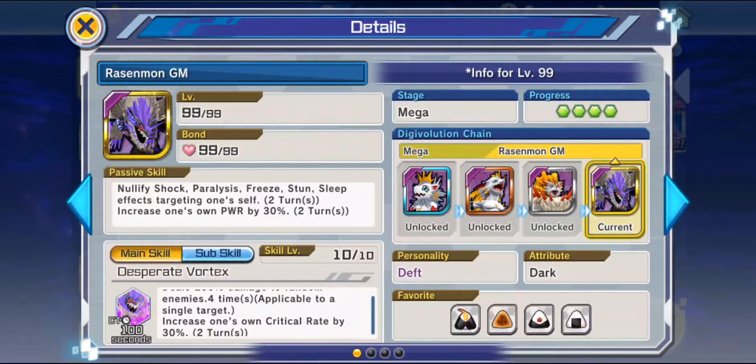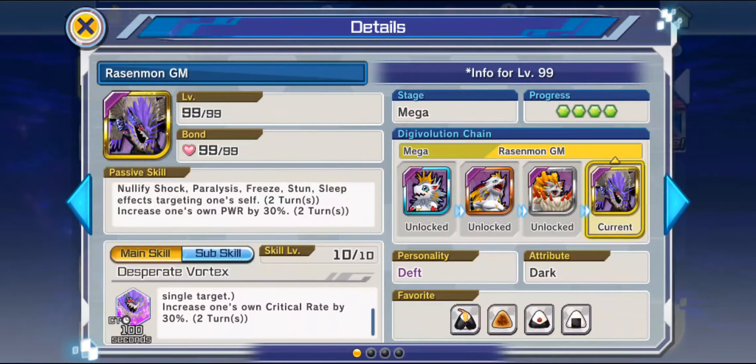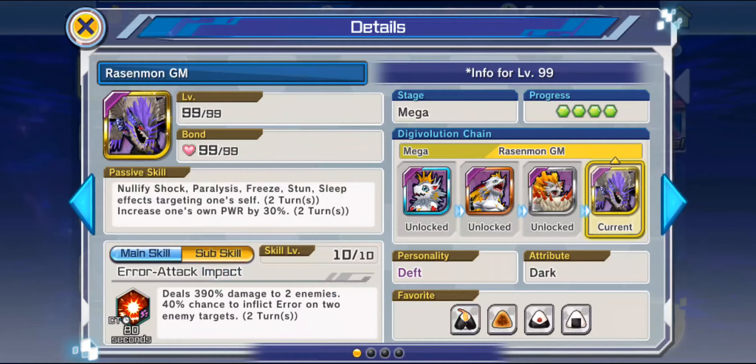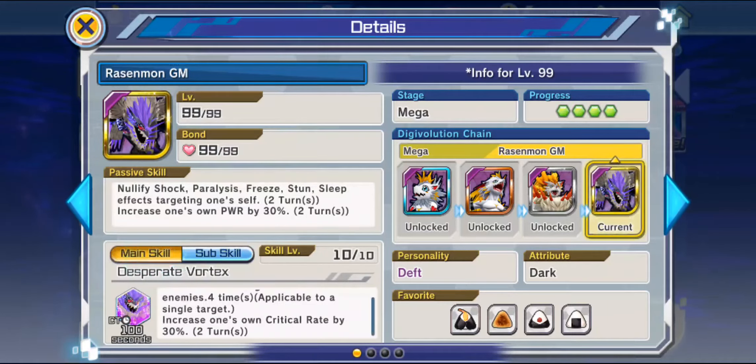All right, so we got a Lady Devamon so far. Two rares. We got Mokogumon. Digitamamon. A lot of Digitamomons — another Digitamomon, just not from the Toyagumon line. Okay, we got a Groundramon, actually. Shogun Gekomon. Monzemon. Monzemon.